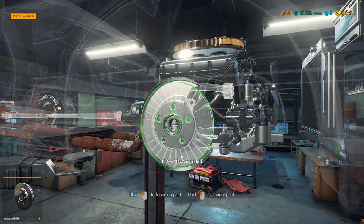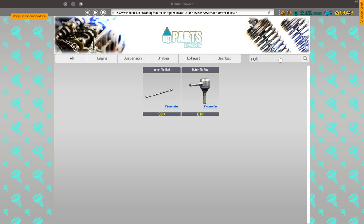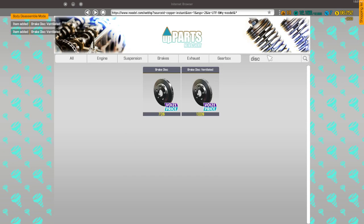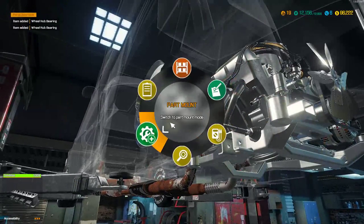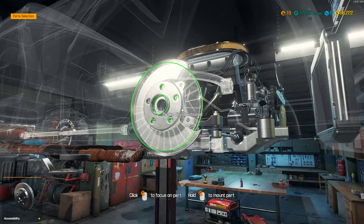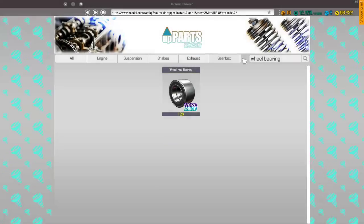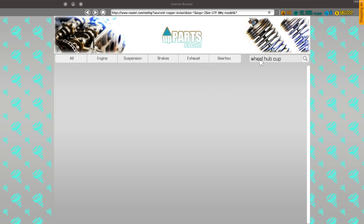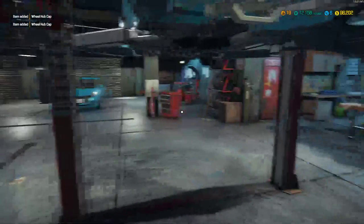What about the bearing? No bearing. What about the rotor? No rotor. We need bearings and rotor — two discs, then we need two wheel bearings, and a wheel hub cap. Since it doesn't have front wheel drive, this fills the hole.